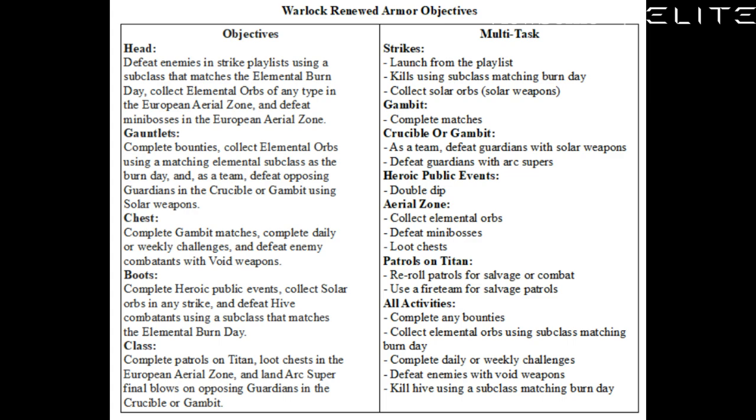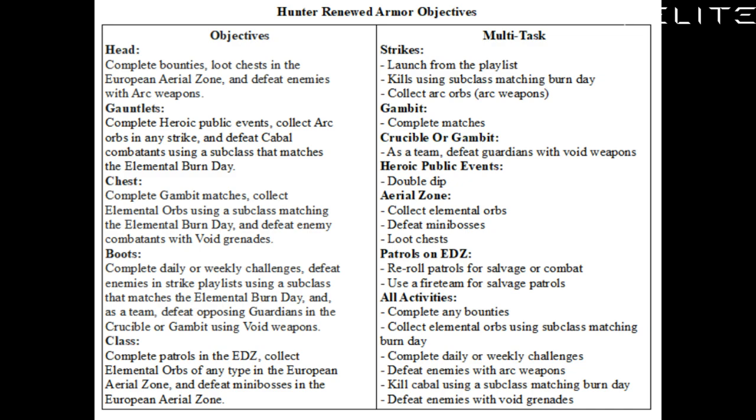I just wanted to say a big thank you to Cheese Forever. He made a couple of guides on how to get this stuff — I think he data mined it, but he posted it on Reddit. I'm using this infographic so you can see it, but realistically the objectives for Hunter, Warlock, and Titan are just kind of the same thing over and over again, maybe in a different order. Maybe the boots requirement is the same as a gauntlet requirement on the Titan — things like that. It's nothing too crazy.